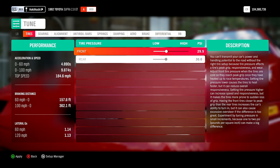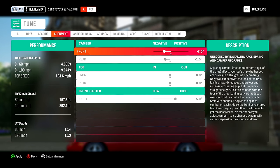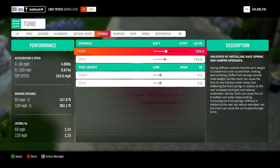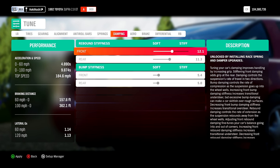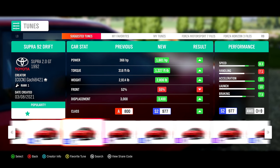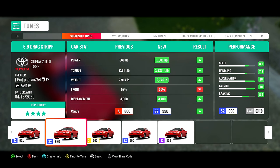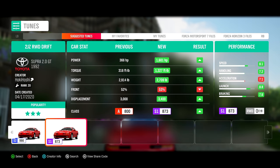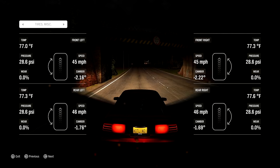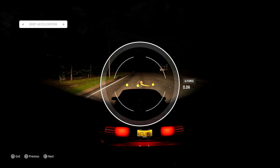While we're on the topic of tuning, you may notice that there is a pretty advanced tuning menu. If this isn't something you're familiar with, don't worry about it yet. In single player, you could make it through the whole game without even touching this stuff. You can also download other people's tunes from this menu here — be careful using this though, as you never really know if the tune you're getting will be good, or even for the right type of event you want to compete in. As you get more familiar with the game, I strongly suggest learning to tune yourself. Having at least a basic understanding of tuning in Forza Horizon will help a ton.